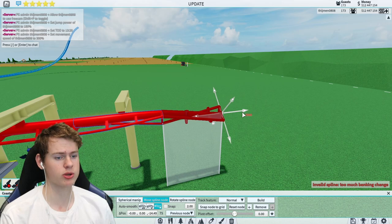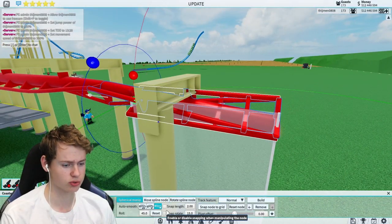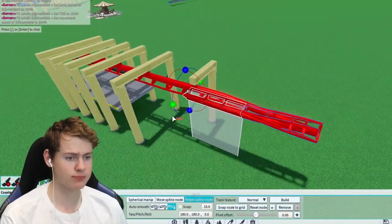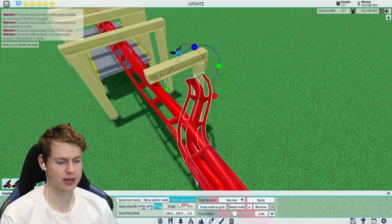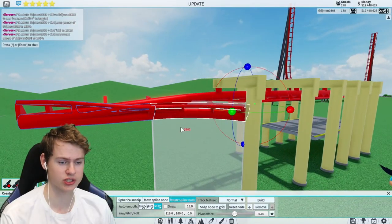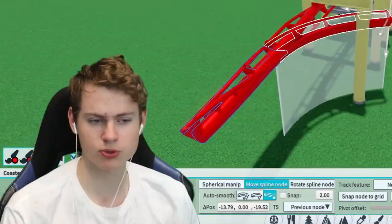Then go back to move spline node and make it longer — you can make it extremely long or just wide enough. Then go back to the rotate spline and make it go back to zero degrees, and there you have your roller coaster upside down. To create turns, go to the side, get the rotate spline node, and just move the green ball.